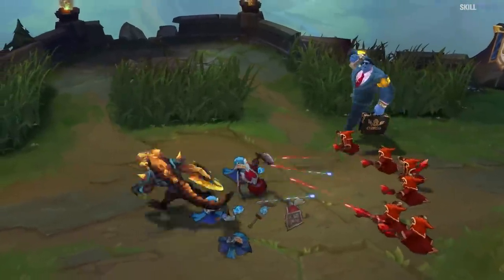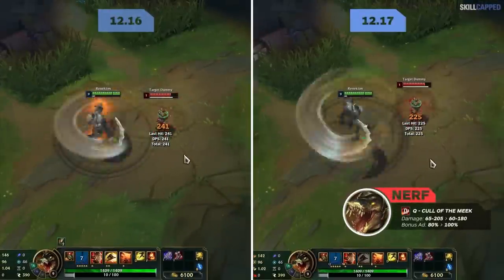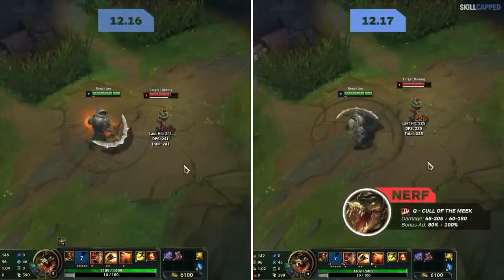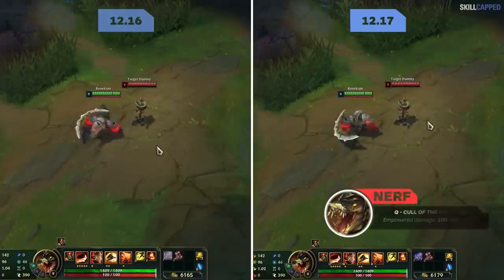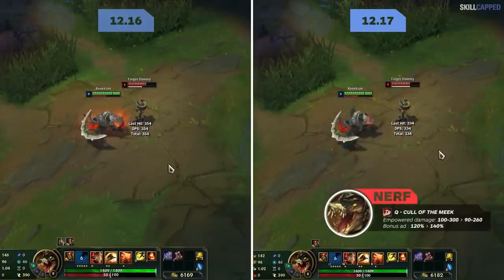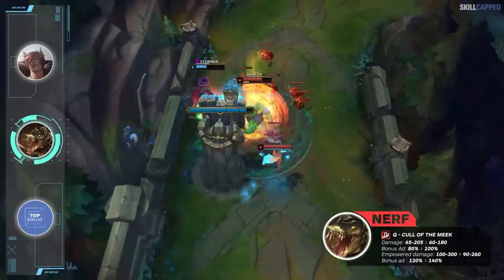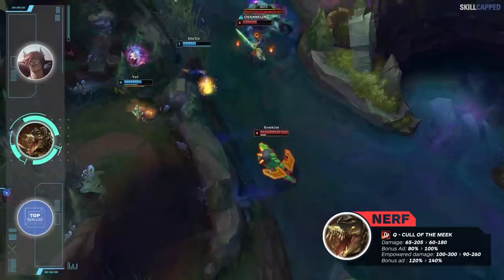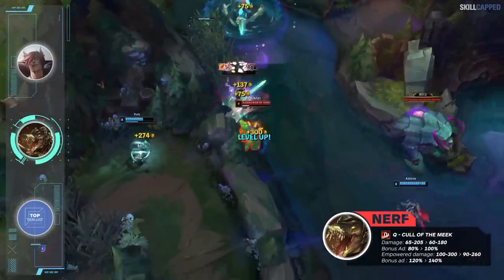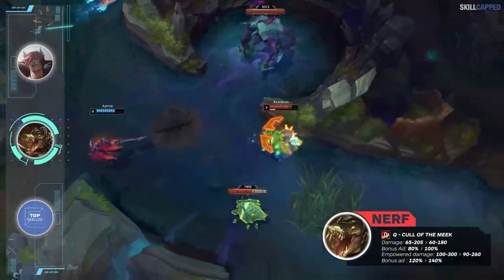Renekton was in a good spot for solo queue for a while but that's about to change in 12.17. Q damage is dropping from 65-205 to 60-180, though the bonus AD ratio is increased from 80 to 100 percent. Q empowered damage is lowered as well going from 100-300 to 90-260, but the bonus AD ratio on empowered Q is up from 120 to 140 percent. Riot is really trying to incentivize full damage builds, so tank Renekton with Frostfire Gauntlet or Sunfire Aegis will become much worse moving forward.